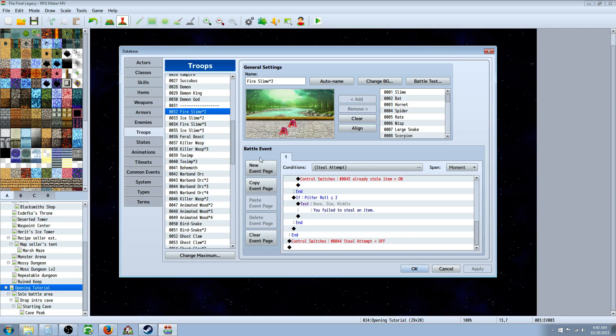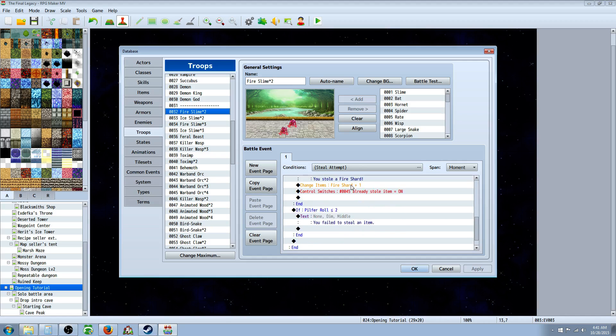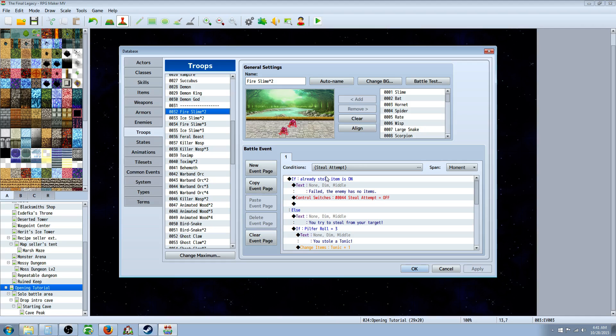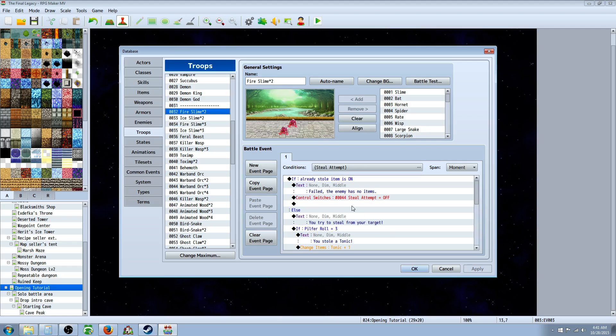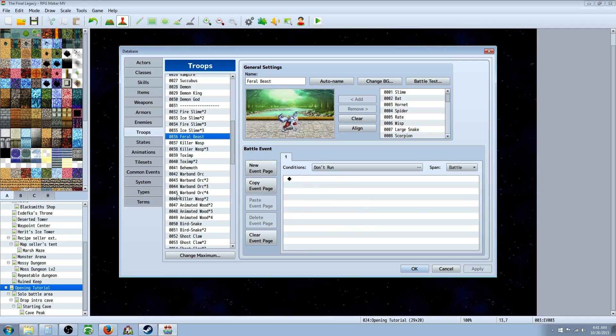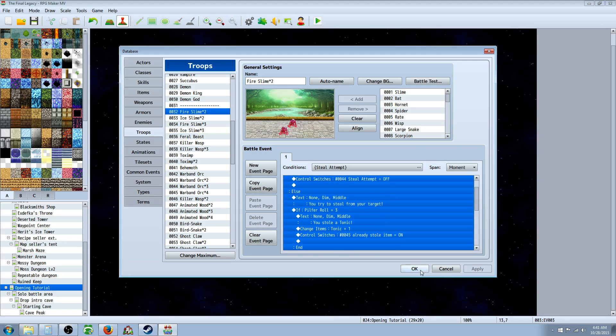Hit apply. That's all you really need to do. I know that seems like a lot of work, but once you have it set up you can copy-paste it. There's even a plugin by Yanfly where you can set it up on one troop and have it mimicked across all your troops. The reason I don't use that plugin is because I want to specify per battle what items are available and what the percentages are. So this system will work for that. Hit OK.